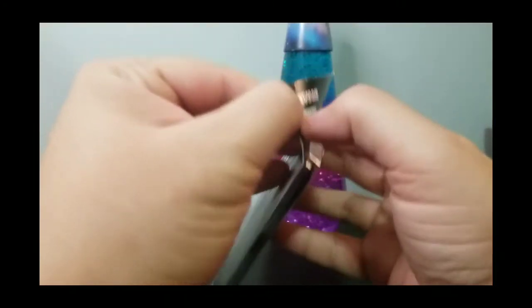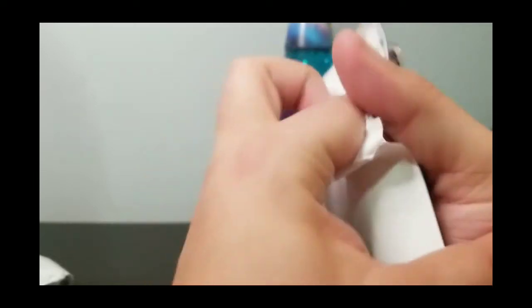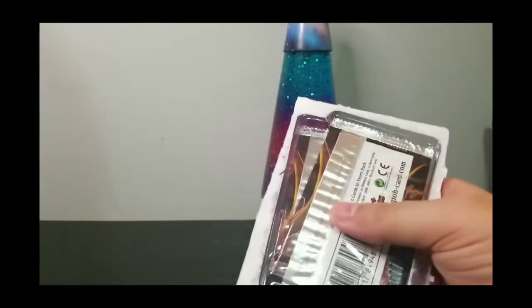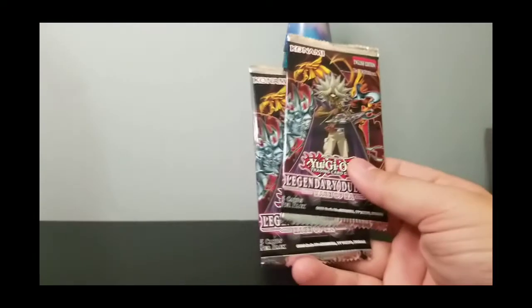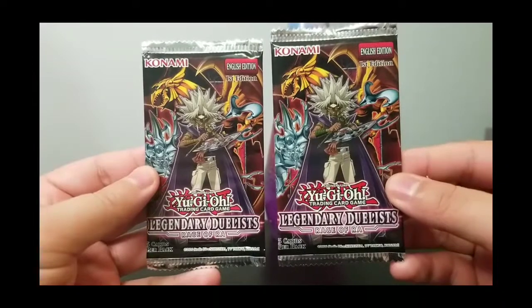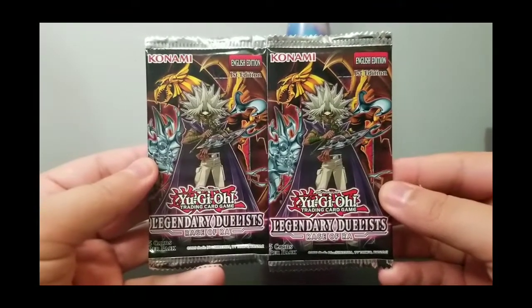If you haven't seen my other Yu-Gi-Oh unboxing videos, make sure you go check them out — I will leave links in the video description below. I believe this is my third Yu-Gi-Oh card unboxing. Yu-Gi-Oh is pretty cool, but I mostly grew up with Pokemon. Yu-Gi-Oh was kind of second best, but I know there are Yu-Gi-Oh fans out there so I definitely want to make sure I satisfy all your needs. This is a first edition Legendary Duelist Rage of Ra pack, so let's jump into the first one.